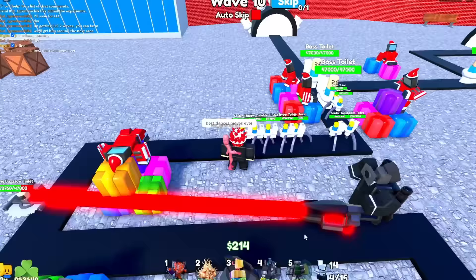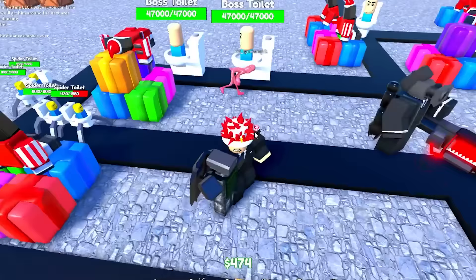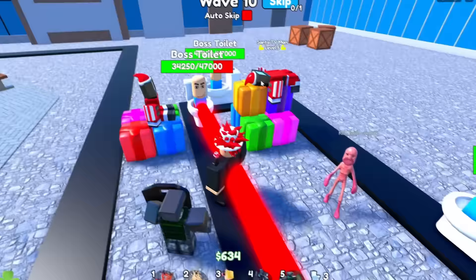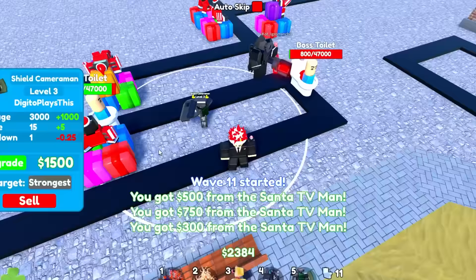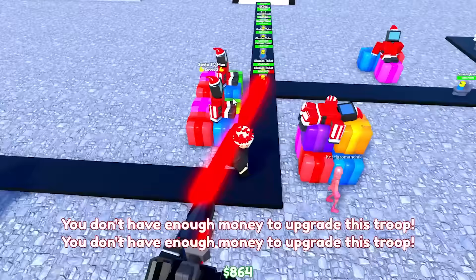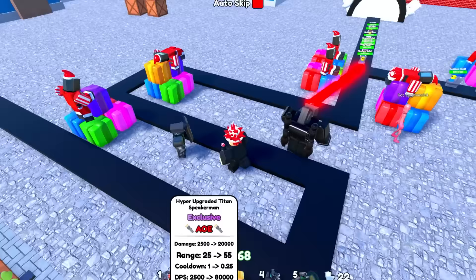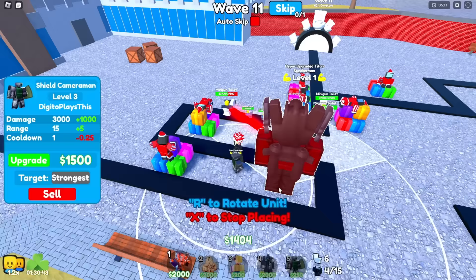We're getting rich, we're getting money. We can probably skip here — actually we probably shouldn't. I'm glad this guy doesn't get hit, so whenever it attacks it won't attack this farming unit — mainly it'll attack the other dude, and the shielded cameraman just protects himself. Uh-oh, this boss toilet has a lot of HP — that's kind of scary. Pretty sure we've got it though. Let's upgrade these guys — get all of these to level five and then we'll have so much. He does 2,500 damage at level one — actually really, really good.